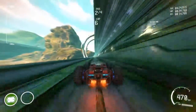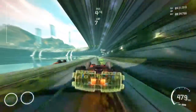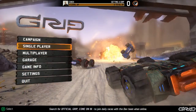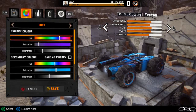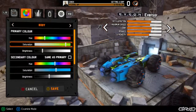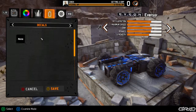GRIP: Combat Racing handles really well, like you'd want from an arcade racer going this fast. We're going to quit the event and go into the campaign to show what that's all about. Loading up the next level — in campaign mode you can choose your own ride and build your own custom car from the ground up, with different builds and colors.